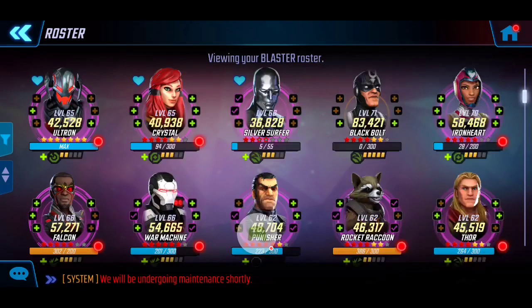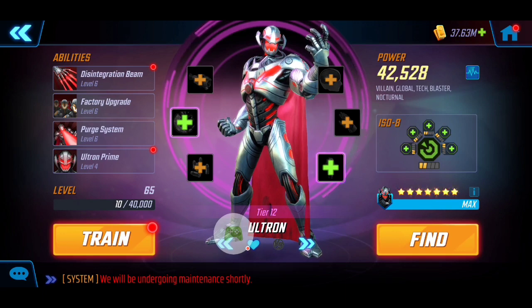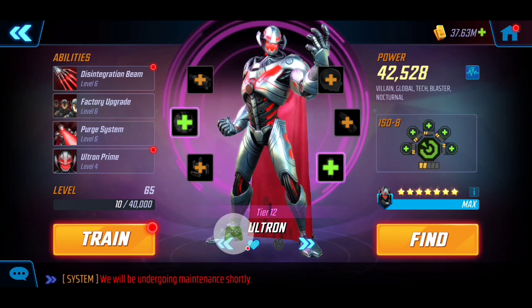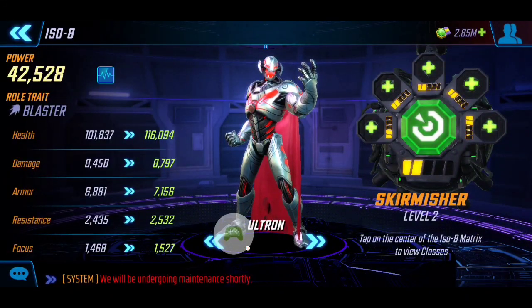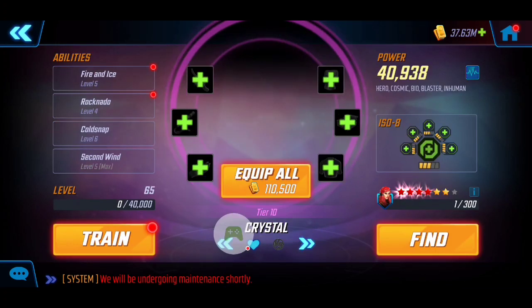I already have it filtered by blasters — I'll show you my top five characters. Ultron is going to be a staple here. The key reason is his factory upgrade, which gives him a chance to summon two to three Ultron minions. They provide immense value with speed up, defense up, and healing. For ISO8, he shines with either Striker or Skirmisher, synergizing with the team for additional DPS.